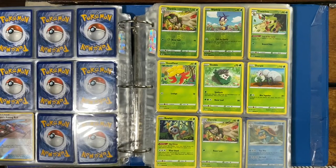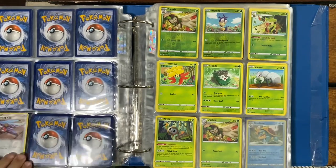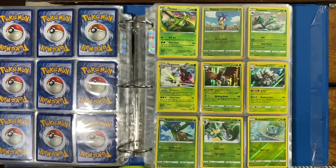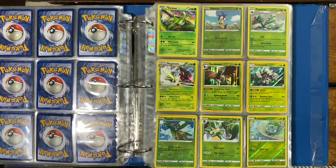Then we got some Leaf cards. We got Ditto Reverse Holo, Blipbug Reverse Holo, and some of these cards — a normal Ditto, Reverse Holo Fishing Rod. Then we got a Verizon, Cacturne, Magnium Holo, Hisui Reverse Holo. We got some other cards in here.